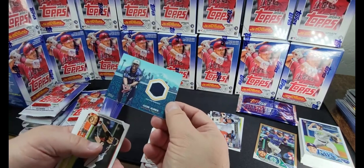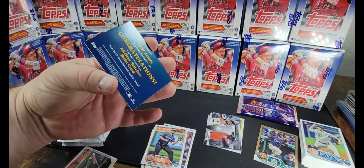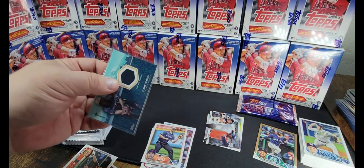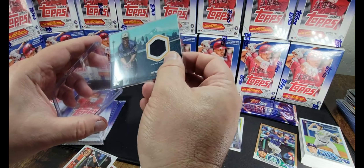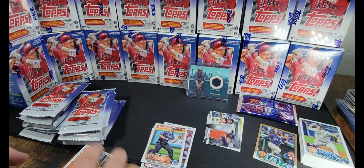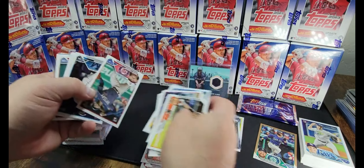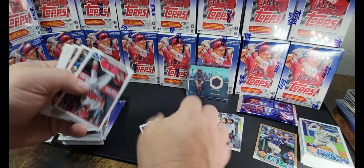I've got a relic card — Ozzy Albies, All-Star Stitches. That's cool! Pop him in a penny sleeve right away, and might as well put him in a top loader. This top loader is a little big for it but for now we'll take it. Pretty cool. I guess that's the one relic we're going to end up getting in this — it says you can get one relic or one autograph. Just wondering if that's the end of our excitement or if there's going to be something else.